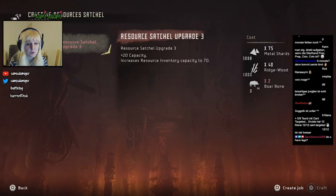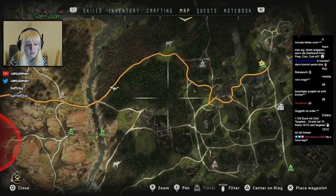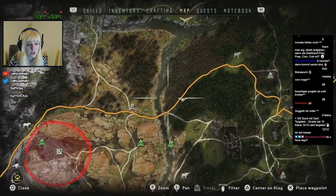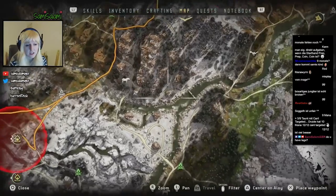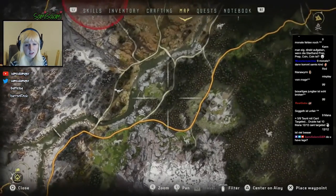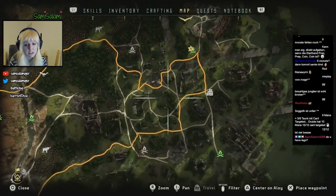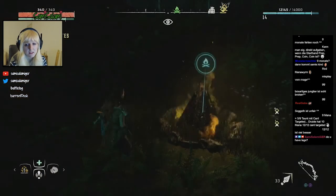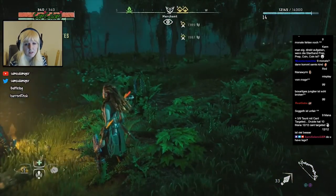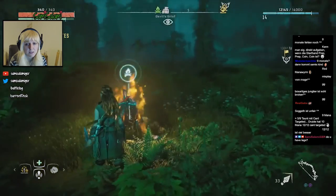We need two boar bones for our carry capacity. We should also go see a merchant. We're so far over here, so I guess we go first to the town down here. It's quite a long walk. We could get a horse on our way, or we could fast travel there. I'm kind of greedy on my travel packs. Where's my waypoint? Oh, there it is, okay.